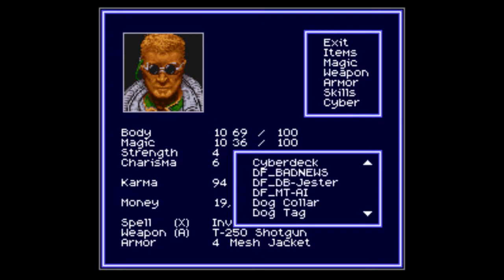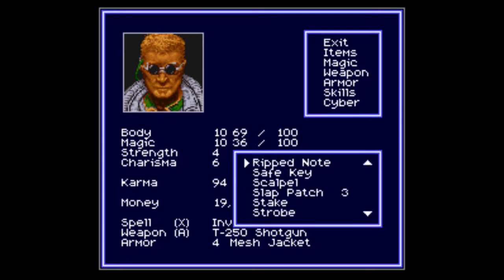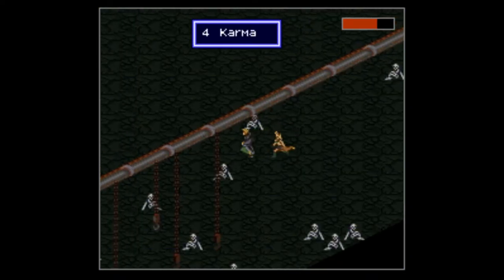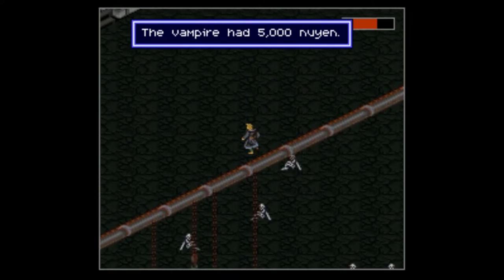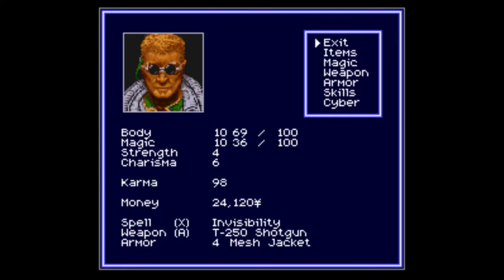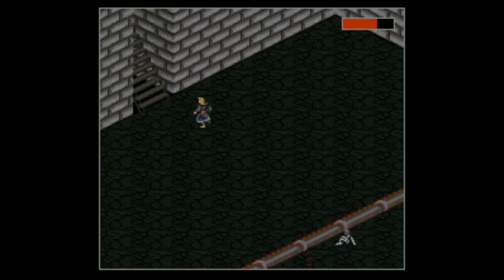Then stake him one more time. You're probably thinking — when we saved last time we got some karma and money, that can't be there again, right? Nope, it's still there. It's basically as if he had never been killed in the first place. That's how I got the money — 5,000 yen every time you kill him, plus karma.